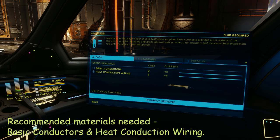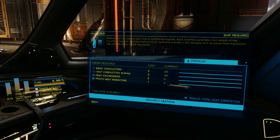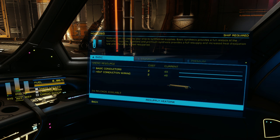The materials for heatsinks are the only ones on my list that you cannot source in deep space, so be sure to get plenty of these from manufactured material traders before you leave. 5 to 10 refills should be enough to last you a long time. I would not waste materials on standard or premium here.